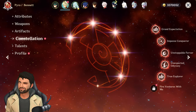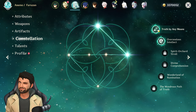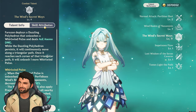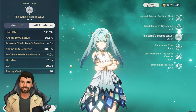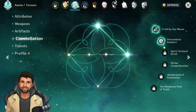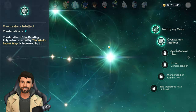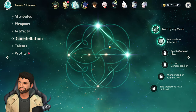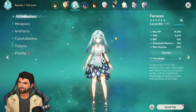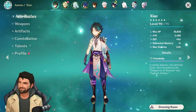This is the F2P friendly team for Xiao. You don't need constellations on Bennett or Xiangling, but you will need Furuzan's C2 constellation. Furuzan's elemental burst only lasts 12 seconds by default, which is short compared to Xiao's 15-second burst. With C2, Furuzan's burst duration increases by 6 seconds to 18 seconds total, which is very good for Xiao.